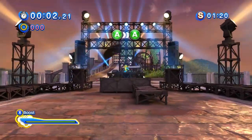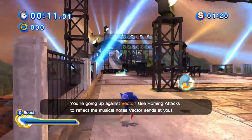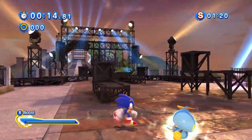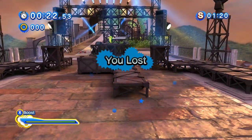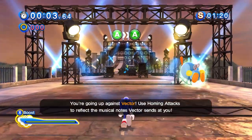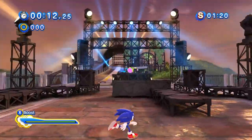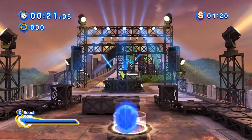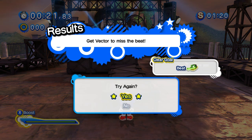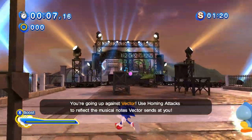Use homing attacks to reflect the musical notes Vector sends at you. I lost? I don't even know what I'm doing. Try again. You're going up against Vector — use homing attacks to reflect the musical notes. It doesn't target it until he's right there. What? It doesn't home in like it's supposed to. That one worked, but...